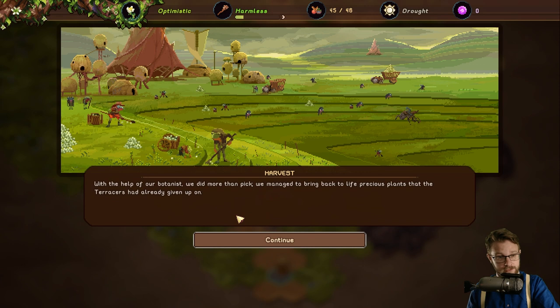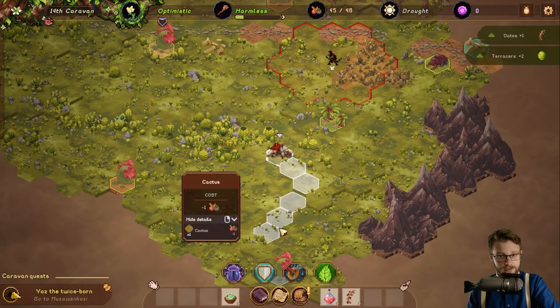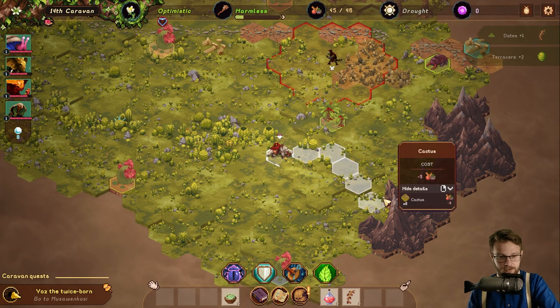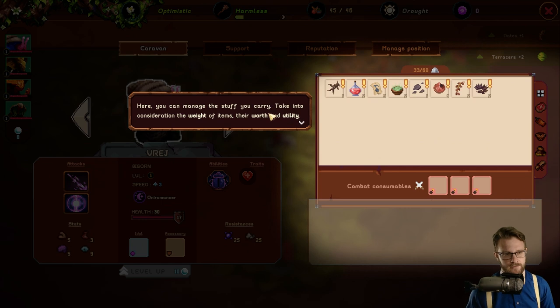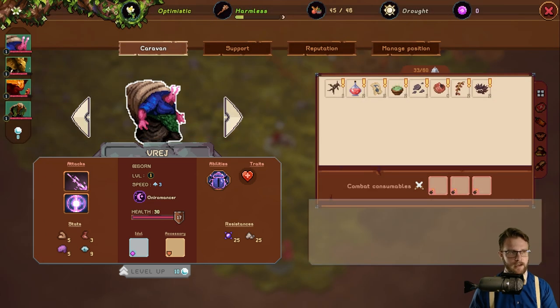We can help them out with a skill — we'll fertilize. With the help of our botanist, we did more than pick. We managed to bring to life precious plants that the terracers had already given up on. Let's check our map — I really want to hit M for a map. Let's go to inventory. Here you can manage the stuff you carry, take into consideration the weight of items, their worth, and utility. You can also review the health of caravan members and equip them.